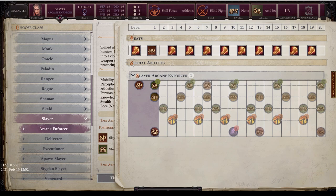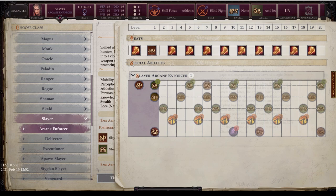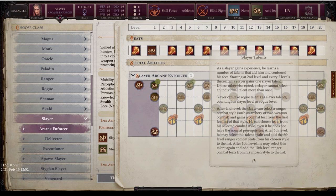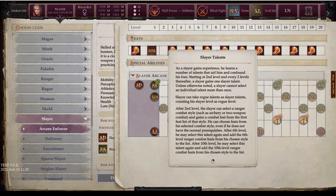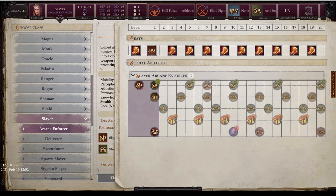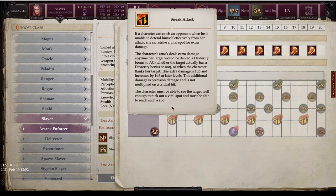This build will require some Charisma investment on top of other stats, making it somewhat stat-hungry. The exploit progression gives you one new arcane exploit at 1st level and every two levels thereafter, maxing out at level 19 with seven total exploits. You still get all Slayer Talents and the full sneak attack scaling up to 6d6 by level 18.